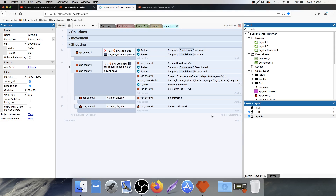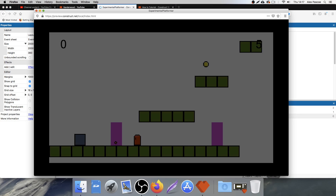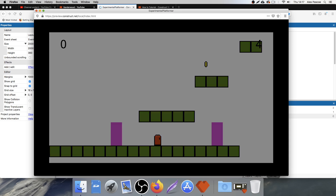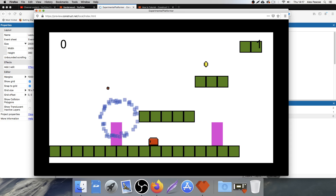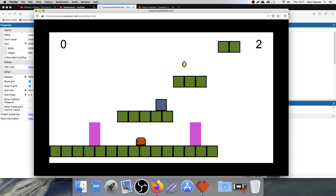Welcome back to the next installment of our platform tutorial. In the last episode we got our enemy to shoot at us, to turn around if he sees us and then start shooting in our direction. We got him to stop moving when he's shooting, but there are a couple of little things I want to change.